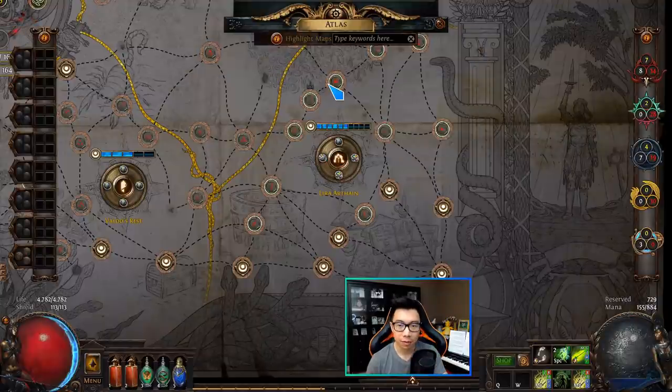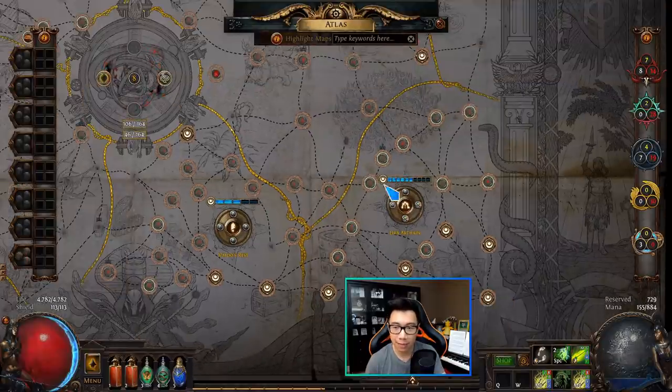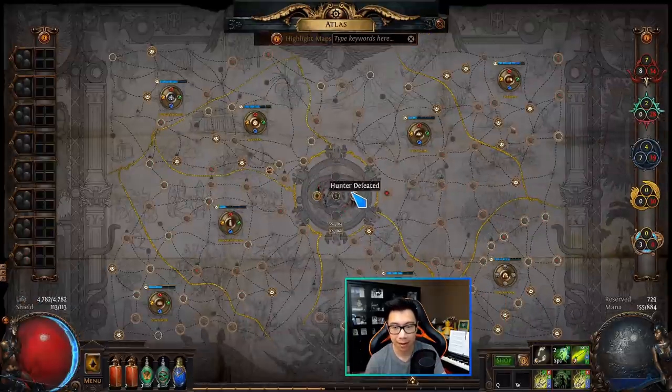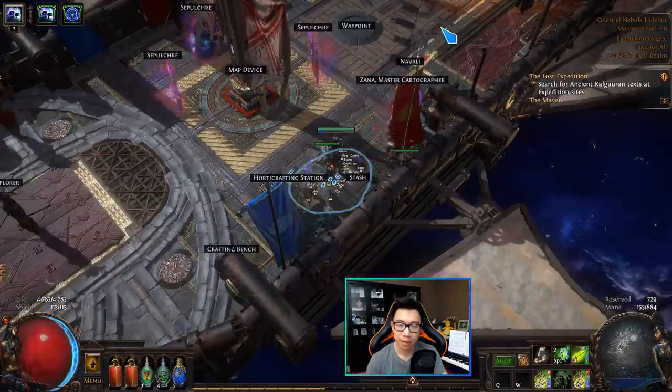If you don't have a lot of currency to invest, I'd highly recommend going the geomancy route as I did for league start. If you want to invest, absolutely get four Chayula watchstones. In terms of maps to run, if you ran one map repeatedly I'd recommend Bazaar, which drops the divination card Saint's Treasure — 10 for 2 exalts, so each card is around 18 chaos. What I did was run a variety to build the Maven bar, doing a Maven encounter every 10 maps to drop a watchstone worth 60–70 chaos, plus conquerors and Sirus encounters.